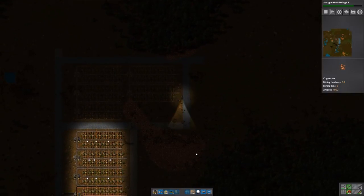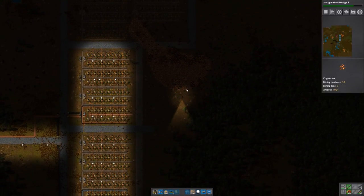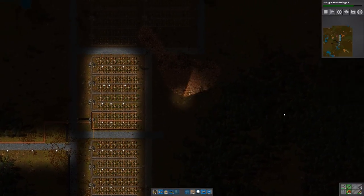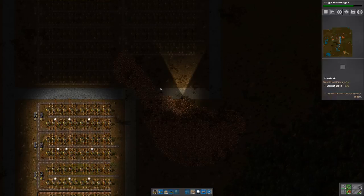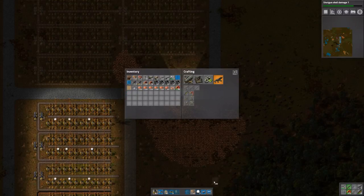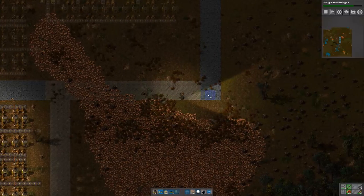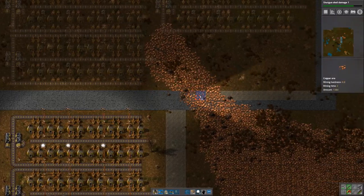That looks pretty good already. This was all trees - I blasted it all with shotguns - but we need to remove more. Ideally I want to have my bus more in the middle, but with all the forest here I think we'll have the bus up here. I'm also trying to spare this copper patch a little bit, because if you put the bus here it'll be right on top and waste a lot of that copper. With our settings we should have enough resources though.